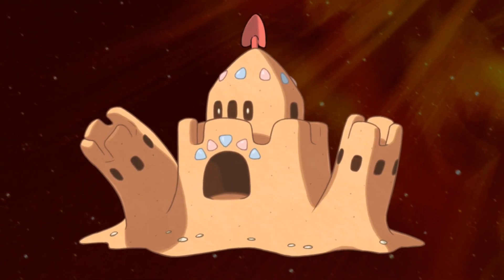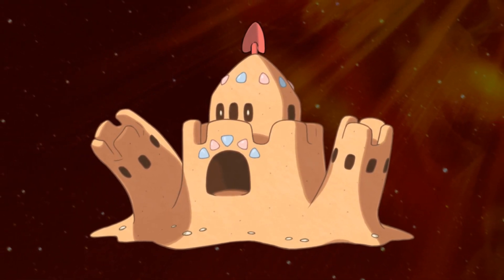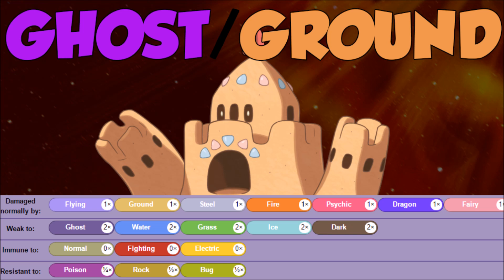Welcome back Wolfpack, Verlus here and this is how to use Palossand. So we have a ghost ground type Pokemon. You don't see this too often because Golurk is not that common of a Pokemon and it's an interesting typing we have right here because five weaknesses.